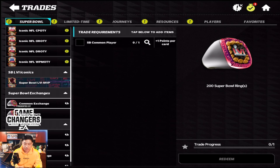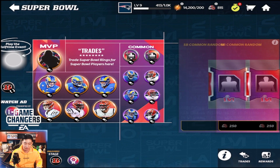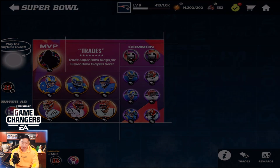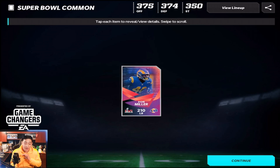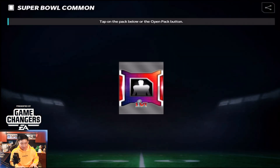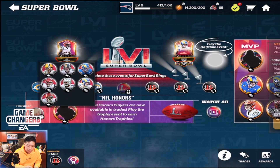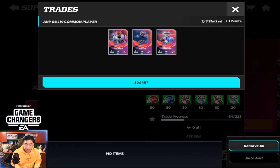Scrolling down, we need the common exchange — two commons, and it can be any common too, so that's not too bad. You can do the random one to save about 50 rings each time. We need to do it three times for Aaron Rodgers. There we go — got Hubbard, then Von Miller, and the final player... looks like a Ram. The game is telling me the Rams are taking the Super Bowl — just kidding!